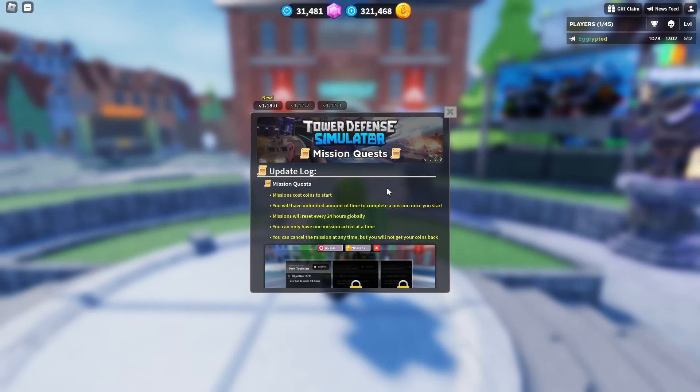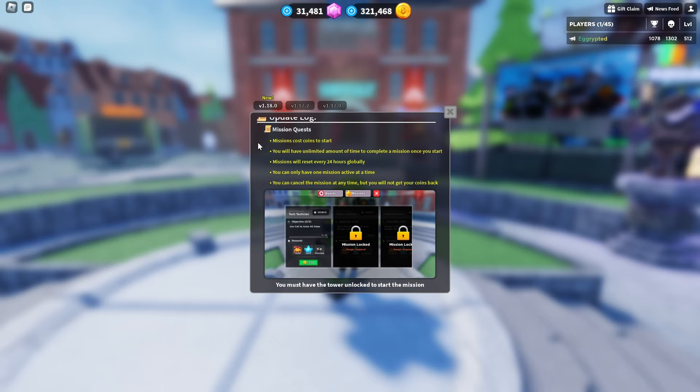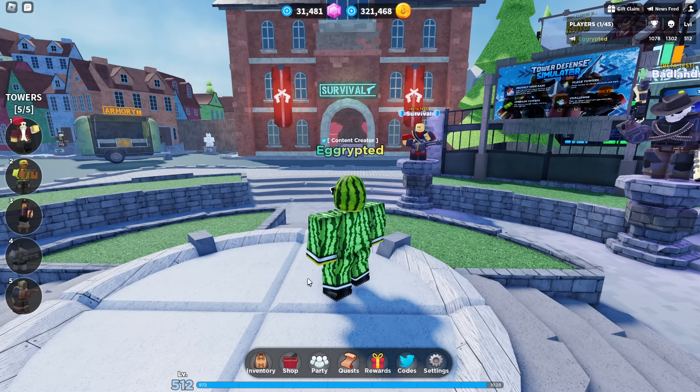We have another update in the game and this one mainly focuses on the mission quests. Missions cost coins to start, you will have an unlimited amount of time to complete a mission, missions will reset every 20 hours globally, you can only have one mission active at a time, and you can cancel the mission at any time but you will not get your coins back.